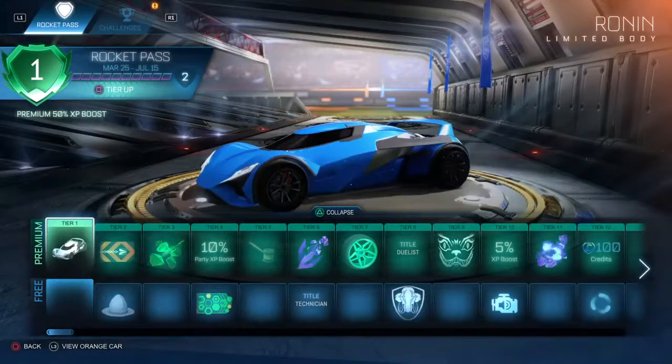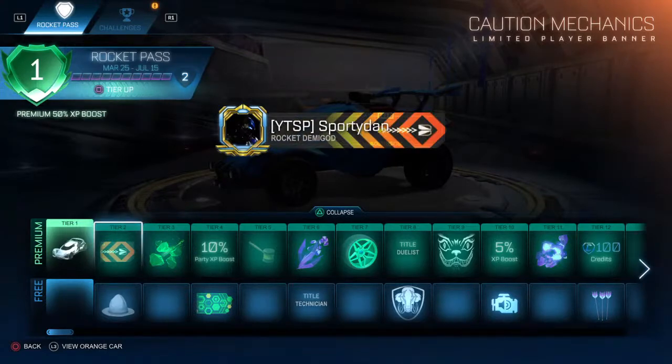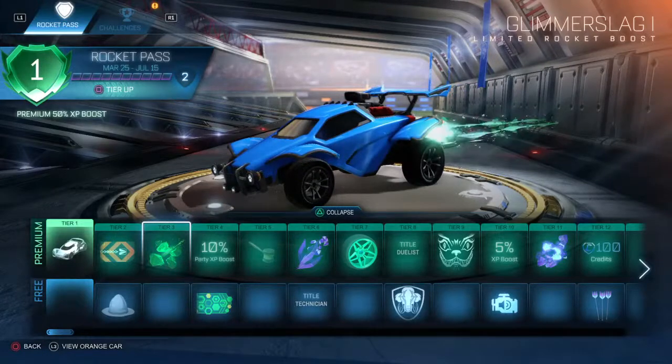Alright, so we got the new car — looks pretty good. We got the banner, which I can't even see at first — okay there we go, it's not invisible. Then next we've got the Glimmer Slang. Not bad, I really like the color to it.